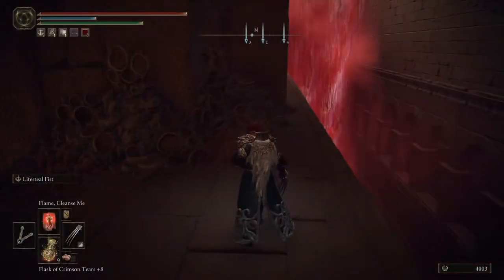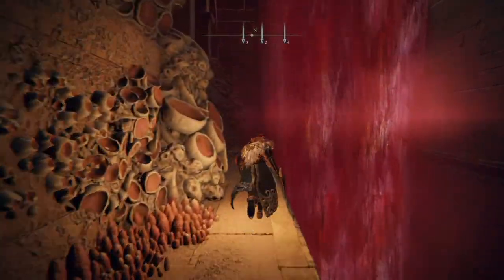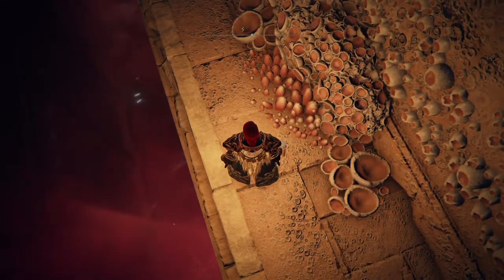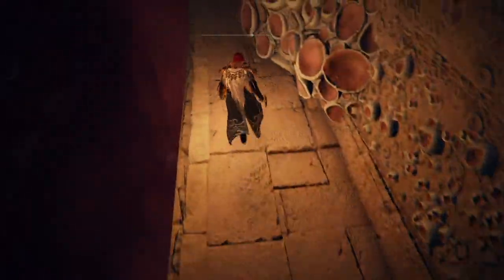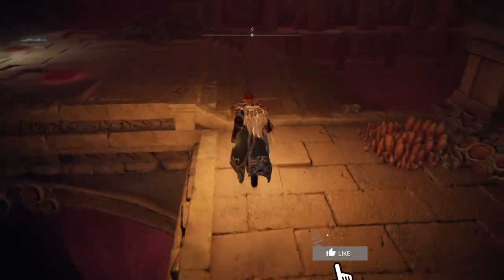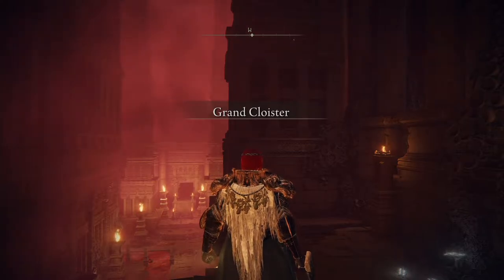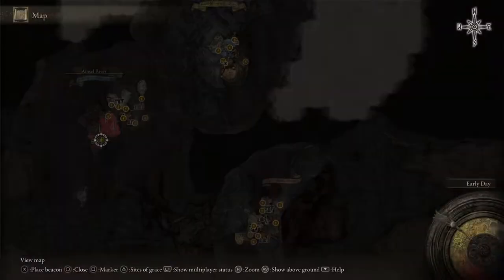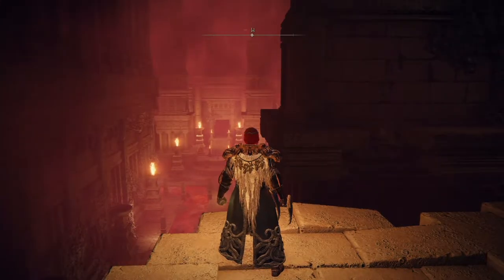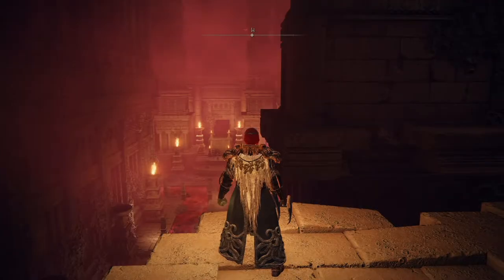Okay guys, welcome back for another episode. Let's check this right away. There's nothing here, but below there are a couple of items. First we have to figure out how to get there — Grand Cloister. It's kind of small though. Maybe there is a tunnel or something, but I think they are kind of connected somehow.